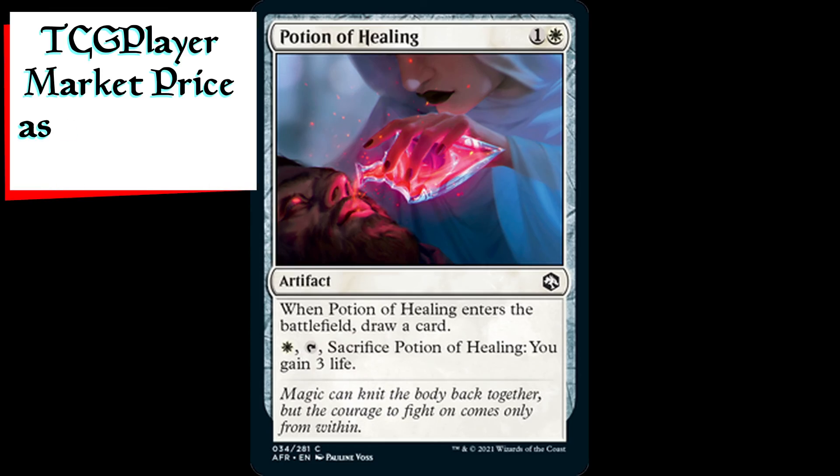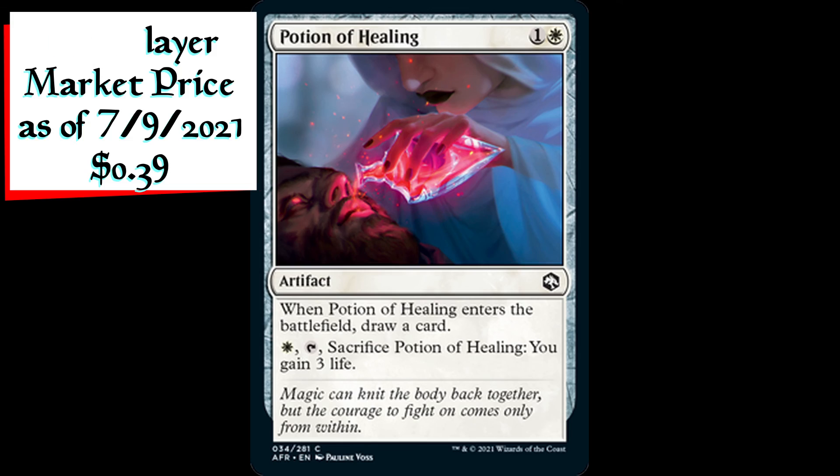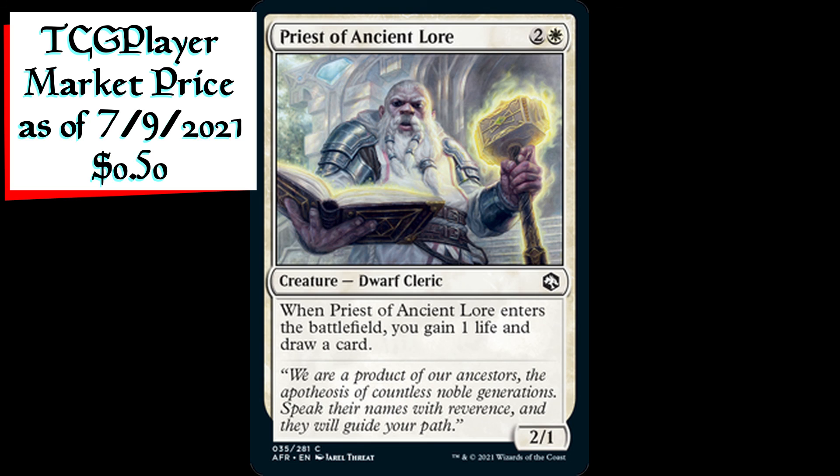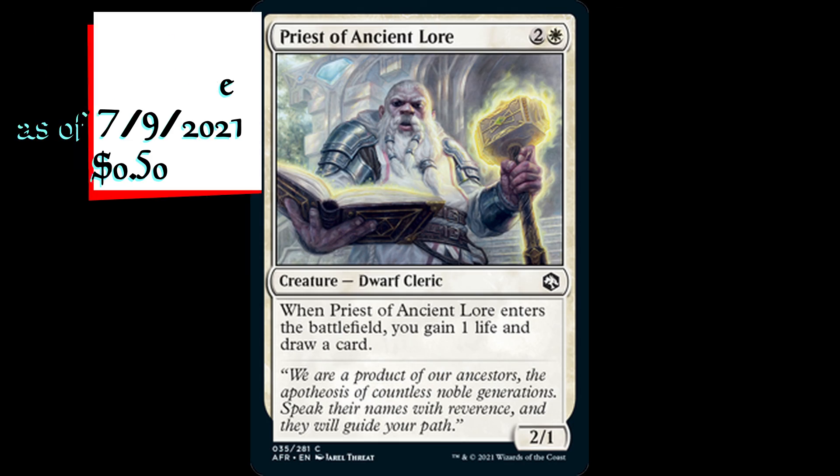Potion of Healing is an artifact for one generic and one white mana. When Potion of Healing enters the battlefield, draw a card. Pay one white mana, tap and sacrifice Potion of Healing — you gain three life. Priest of Ancient Lore is a 2/1 dwarf cleric creature for two generic and one white mana. When Priest of Ancient Lore enters the battlefield, you gain one life and draw a card.